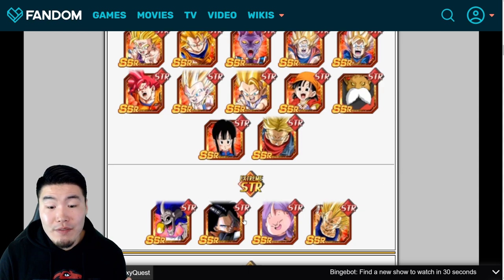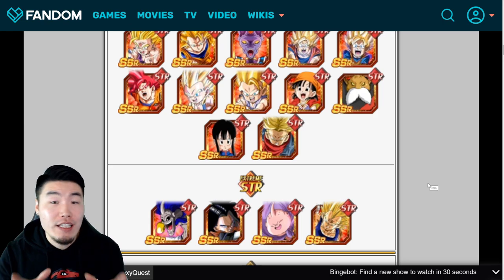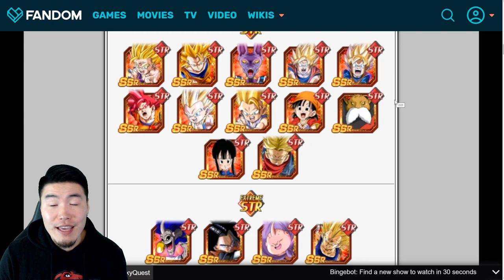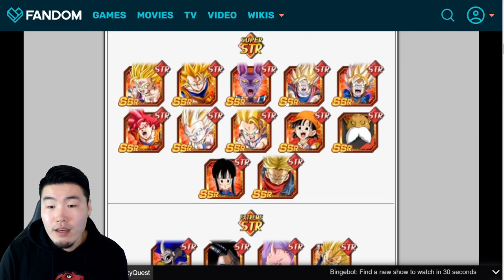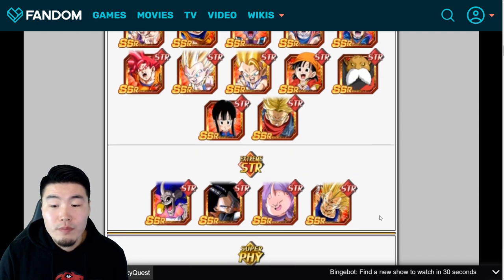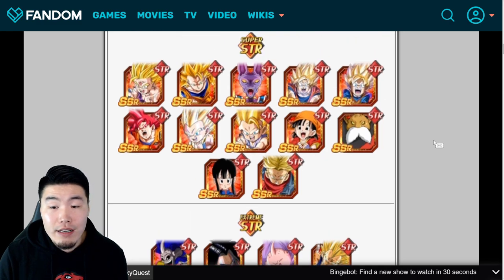Outside of Toppo, STR Majin Vegeta is an offensive monster. STR Android 17 is actually really strong too when paired up with Android 18, and he can infinitely stack defense, so for longer events he gets some crazy defense. There are other solid choices like INT Goten, who is a good orb changer and can give you a bit of defense, and STR Super Saiyan 2 Youth Gohan as a solid damage dealer when paired with a Super Saiyan Goku. But the main highlights are Toppo, Majin Vegeta, and Android 17.